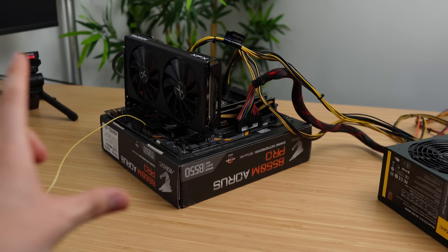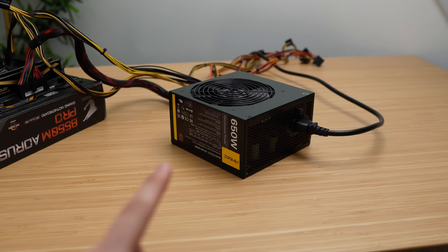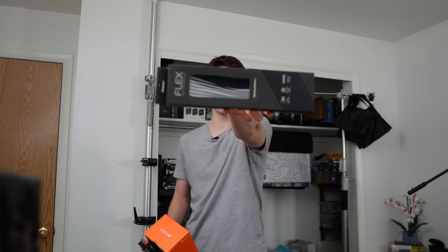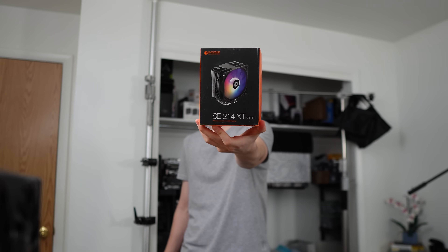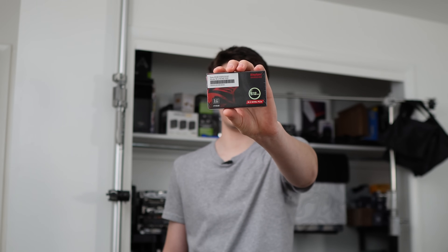Everything still works. For the power supply, I'm using an Antec 650 watt 80 Plus Bronze. I'm grabbing the last couple of parts for this build minus the case — some black and white cable extensions that were on sale for around $10 on Amazon. I'm going with the ID Cooling tower cooler, around $20. And for storage, I got a KingSpec 512 gigabyte NVMe SSD.